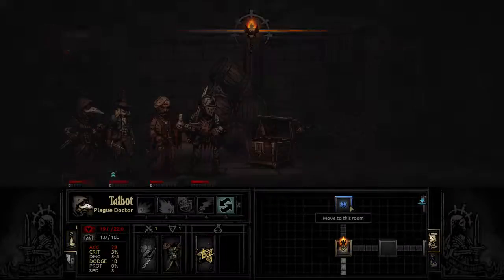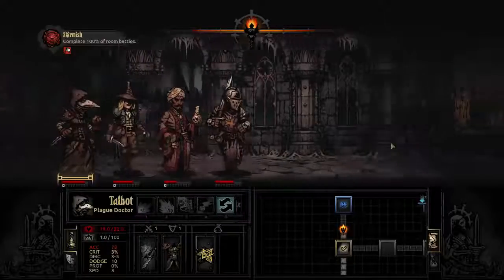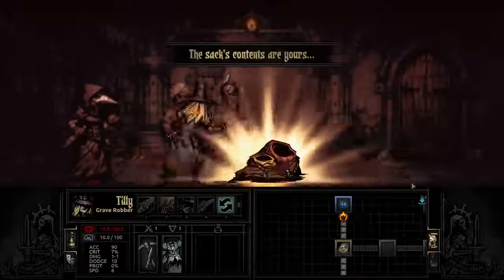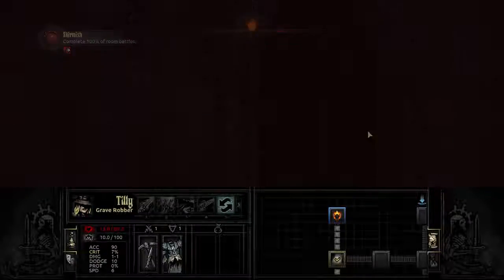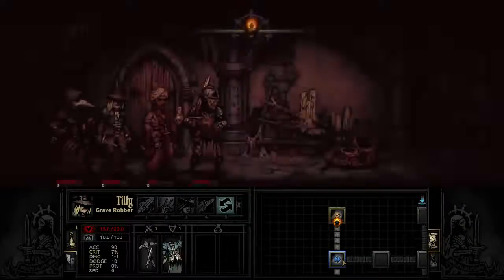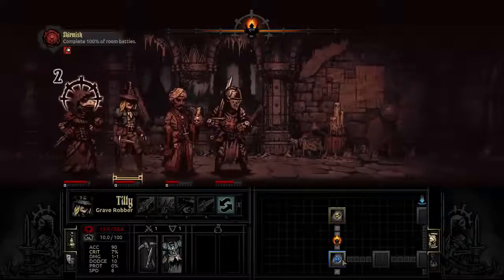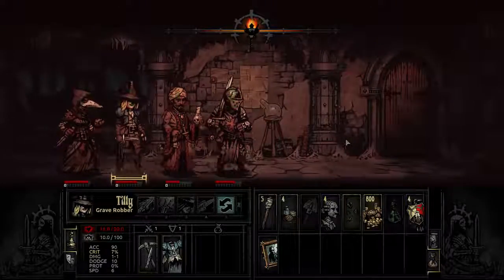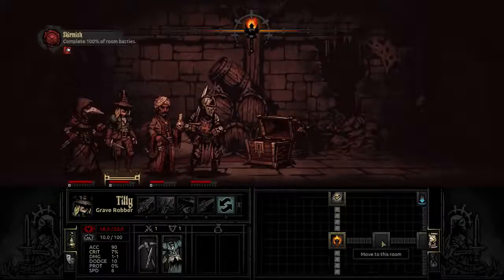That's just the first room and we've got so much more to go. Off we go into the dark unknown. We found some skrilla — ain't too bad, that always helps. An empty room so we'll backtrack. We're hungry — eat a little bit of chow. Recovered a little bit of health, pretty sweet.